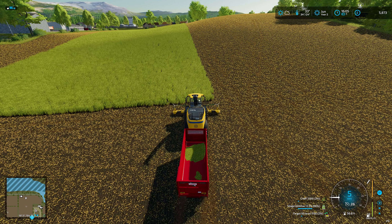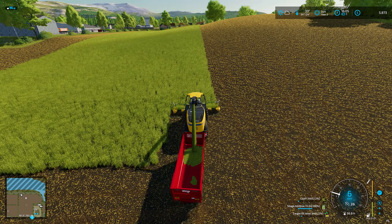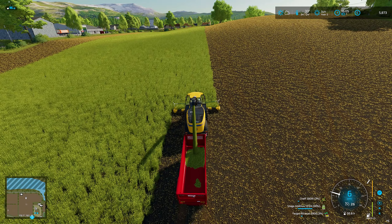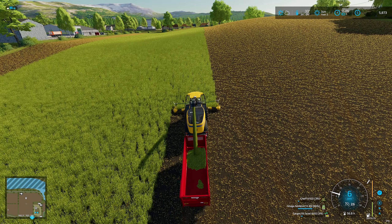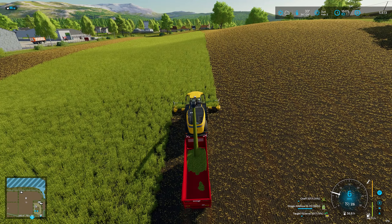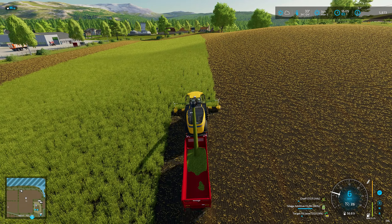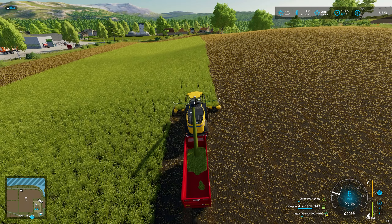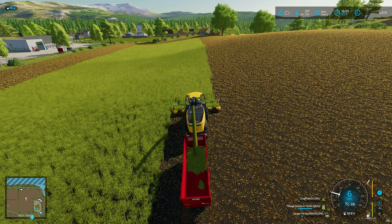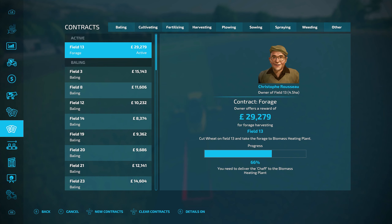Things are not looking too bad on the field - just got this little section in the middle to do. Is it going to be another two trips? I think we're going to get this all in. It will let us know whether forage contracts are worth doing. Let's have a quick look at the contract list - this one we've got at the minute is nearly 30,000 plus. I'm not sure exactly how much they're going to take off for this one.